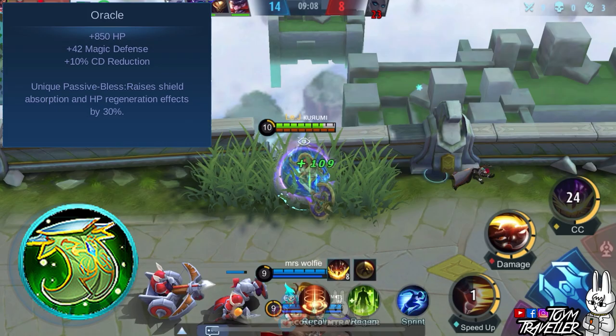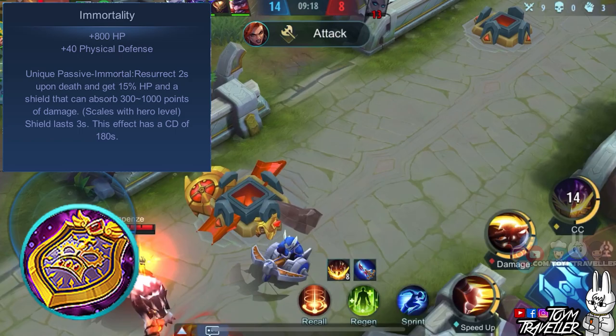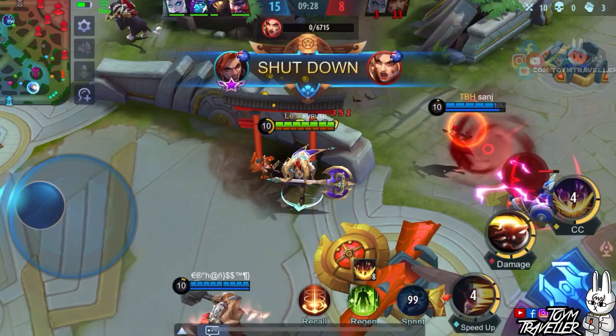Oracle also affects health gained from Spell Vamp. Lastly, you might want to consider Immortality, which grants physical defense and health points. Its unique passive lets you resurrect after 2 seconds upon death, giving you 15% health points and a shield that lasts for a few seconds. This item has a really long cooldown.